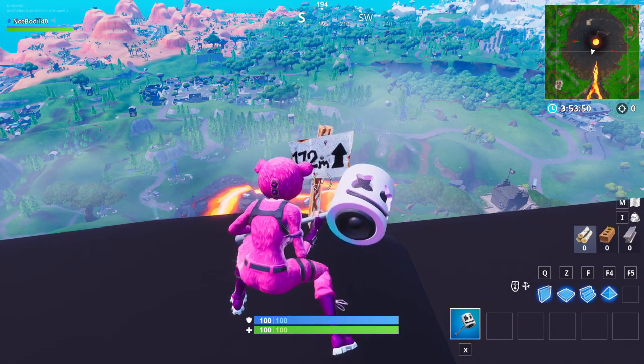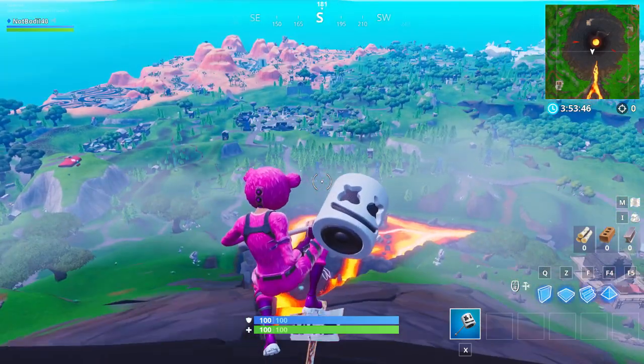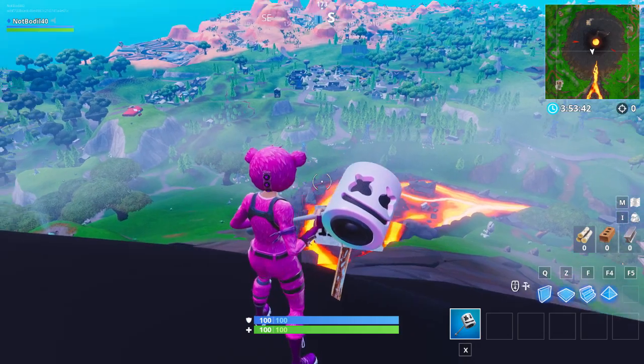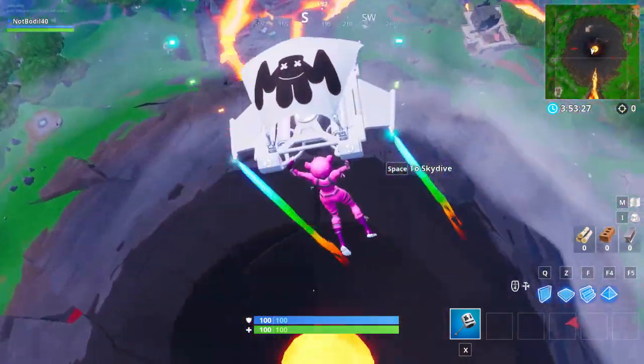What we're looking for in this mission is these signs, which show the highest points possible in the game of Fortnite right now. These are really interesting to find, and I'm gonna show you all five locations. That was location number one — now we're gonna go to location number two.